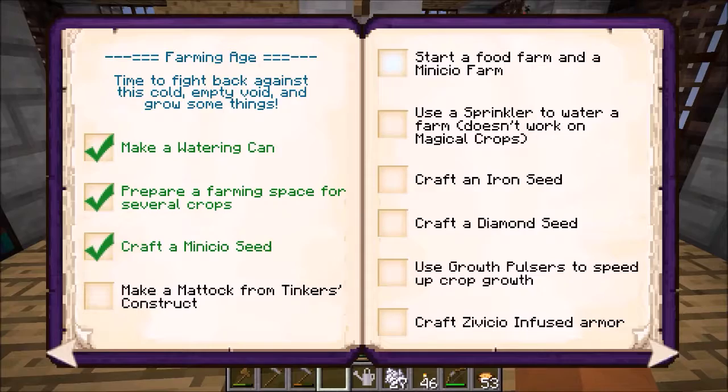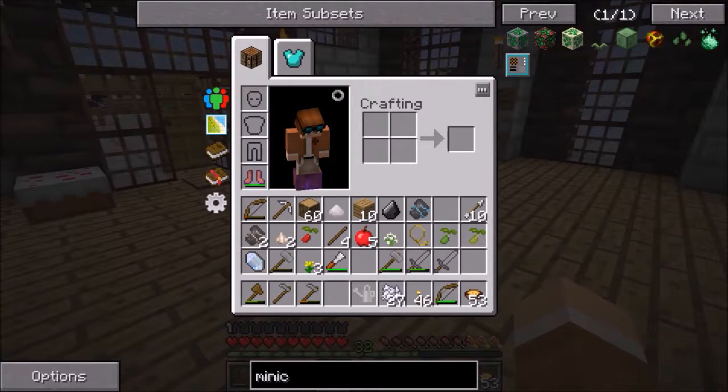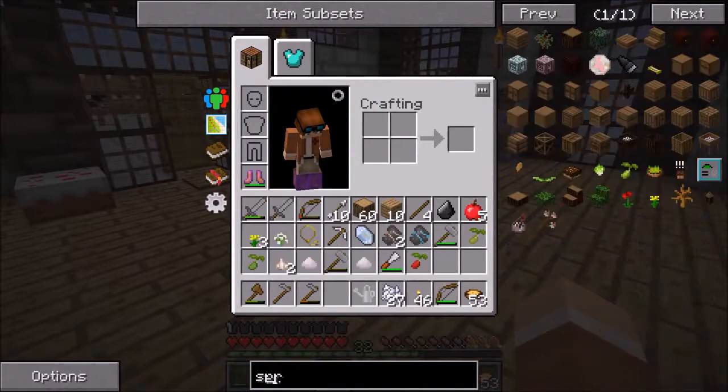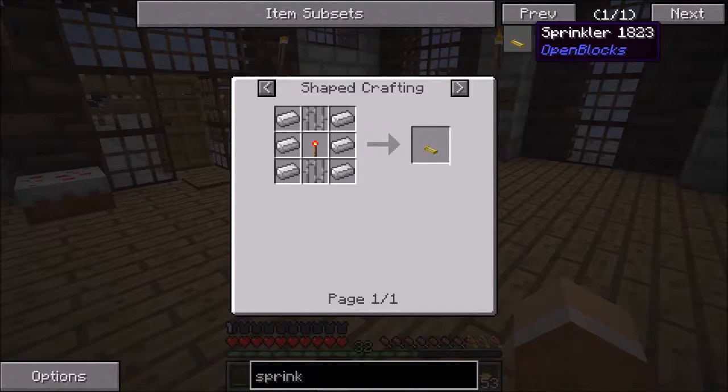I've got some potatoes, some carrots, and I need a sprinkler on top of it. Some wheat too. We also have Manicio Essence — I've been using it over here in one of the areas.